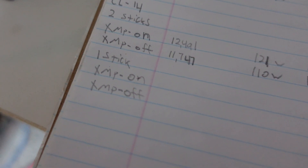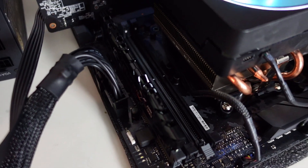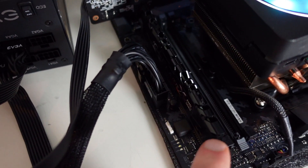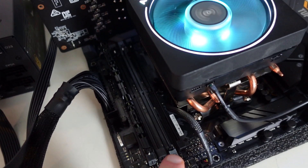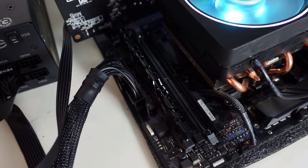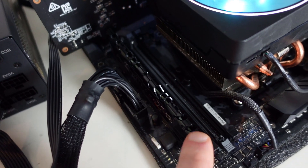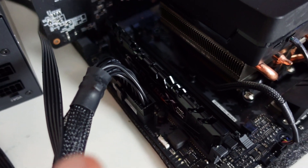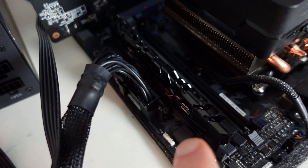Now all that's left is to try our CL14 RAM with only one stick. While waiting for this to boot up, I want to point out that every motherboard is different. Most motherboards have you start with the slot closest to the CPU, but this one specifically has you start the farthest slot from the CPU when using one stick or dual channel. Always check your manual — even if you think you know, check anyway. This is one of the few boards where you start farthest from the CPU rather than closest.